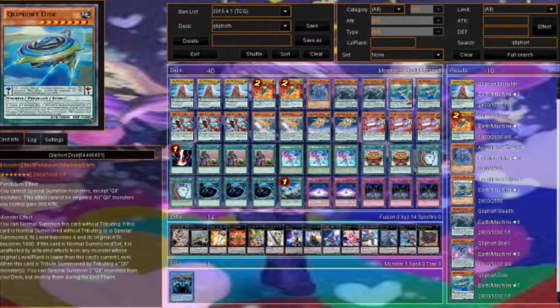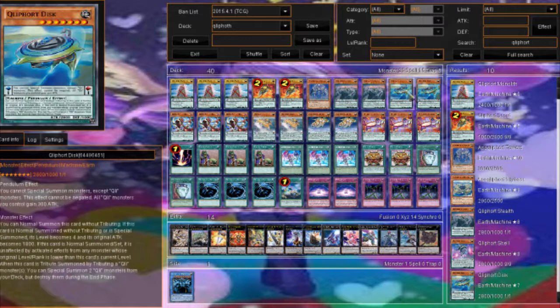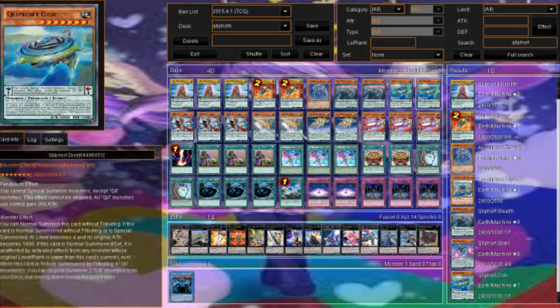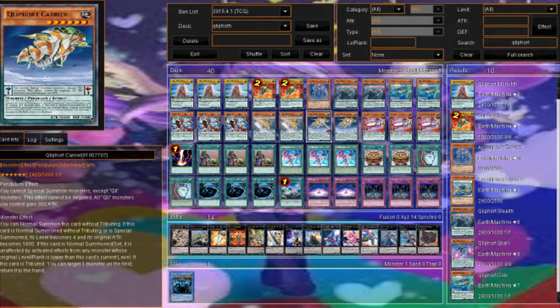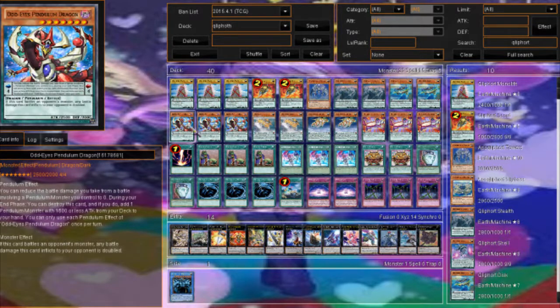Disc summons two monsters from the deck. Monolith is a good card to use with this effect because, unlike the others, they do special summon but lose attack and go down to 1800. Monolith stays at 2400, so he's great for OTKs.